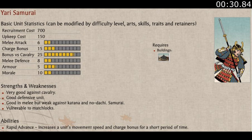Let's look at the unit card again. The most noteworthy stat isn't their incredibly high melee defense stat, but actually their high charge bonus, which seems out of place for a defensive unit. On top of that, the Yari Samurai gain the Rapid Advance ability, which gives them speed and an even bigger charge bonus. However, their relatively low melee attack prevents them from swiftly killing enemy units in sustained combat.